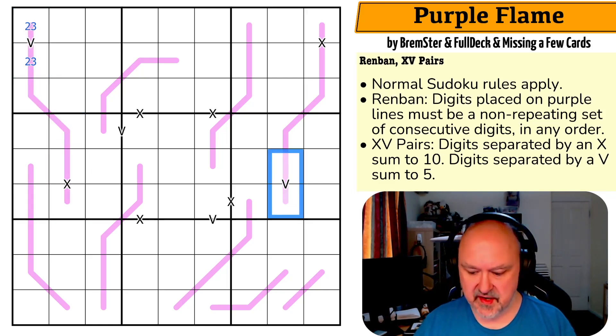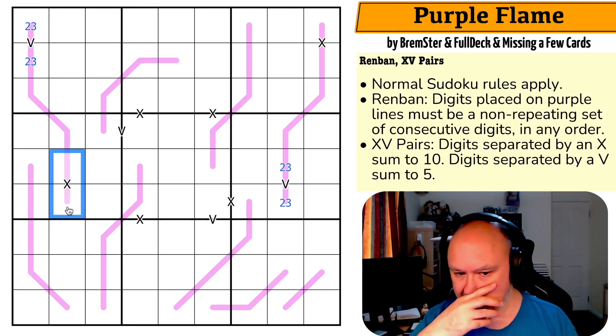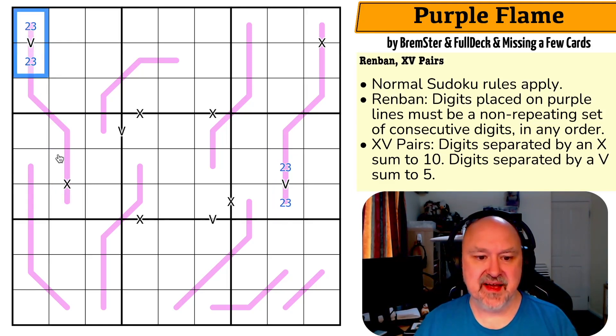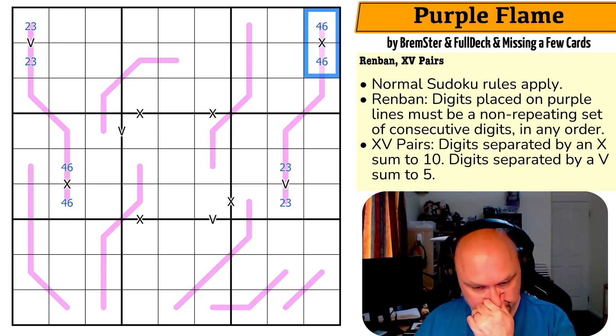So the V clue becomes two-three, and similarly the other one becomes two-three. What can the X now be? The maximum digit we could put on this line would be seven, since it spans two to seven. If it were seven it would need a three, so it has to be four-six. Similarly the other X clue must also be four-six.